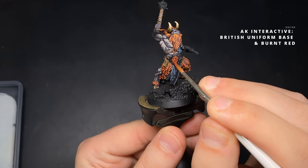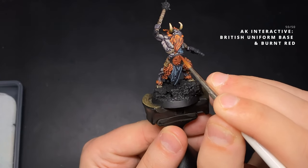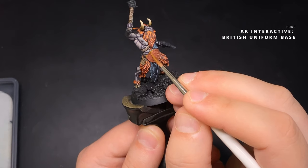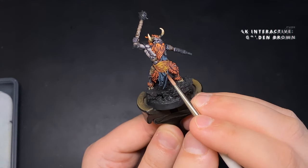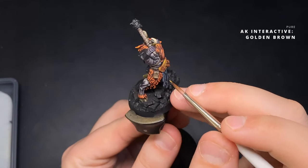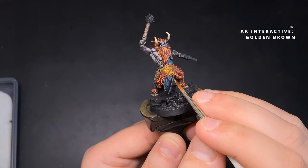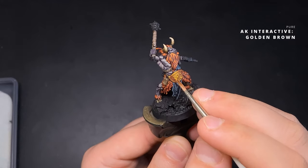To begin I create a warm brown by mixing British Uniform Base and Burnt Red at 50-50 and apply it all over the belt. I then go in with pure British Uniform Base to start building up light volumes to sell it as a metallic material. Next I start adding Golden Brown — a definite step up in colour — applying it to help create light volumes while letting the British Uniform from the previous step show through, selling the effect of light reflecting and getting brighter.